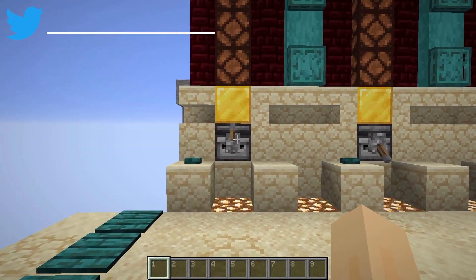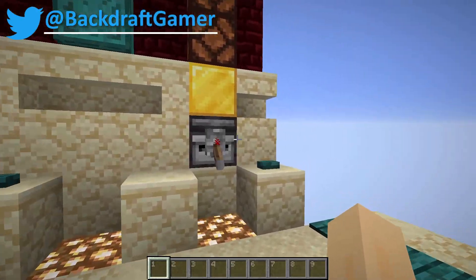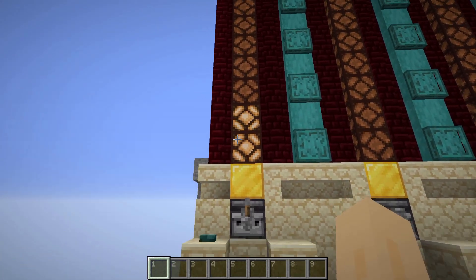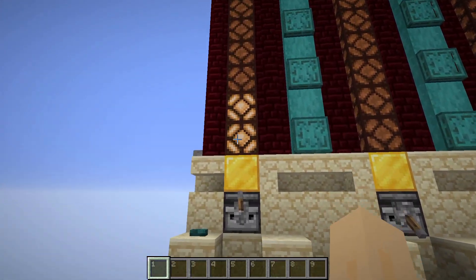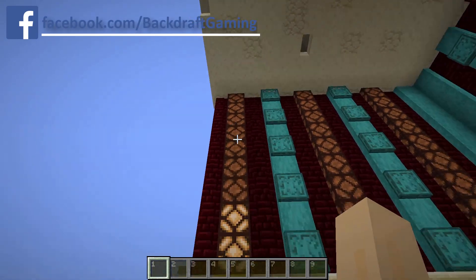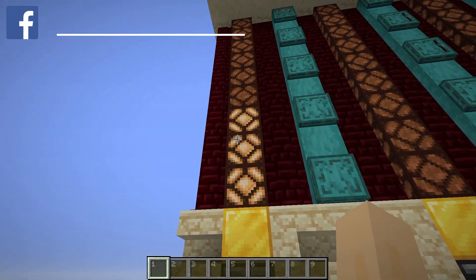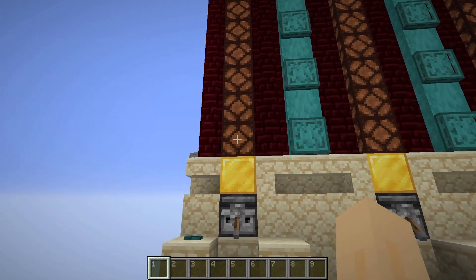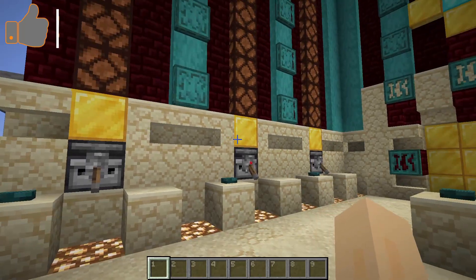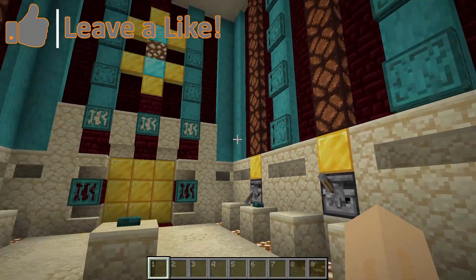Each of these levers represents a particular number in the combination, starting here and working your way around to this one. Whenever you flick the lever, whether on or off, you can see that the lights above the levers light up. The first lamp represents the number 1, the last one represents the number 9, and each of the lamps in between represent the other numbers. So right now, this one is at 3. If you ever need to reset one of them, you can simply press the button directly next to it. The vault door will open only when the correct combination is entered — when all six of the memory cells have the correct number entered.